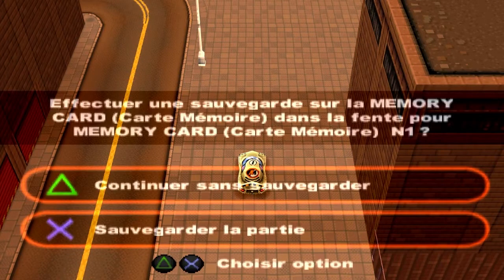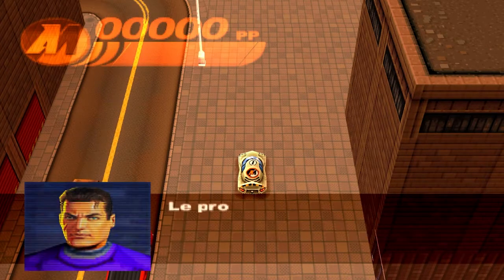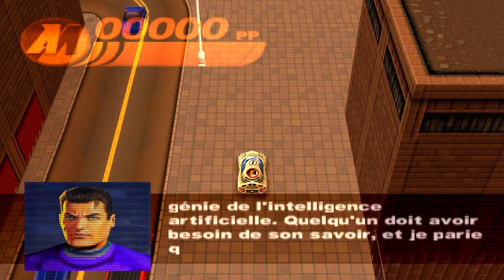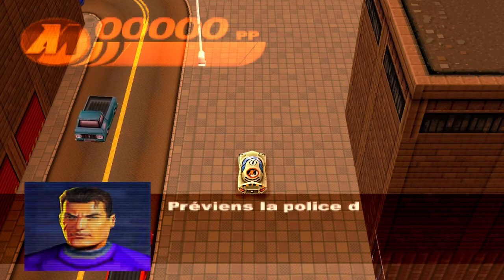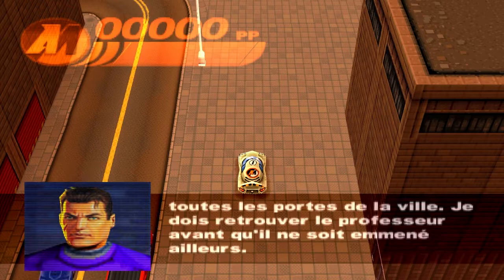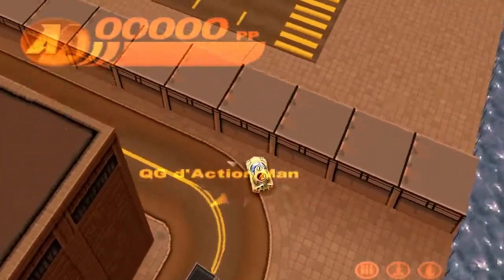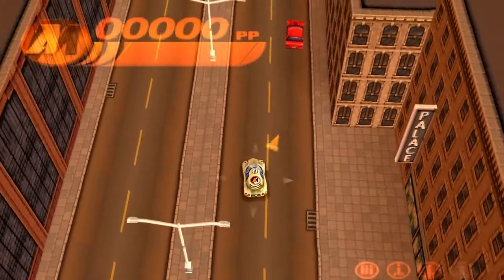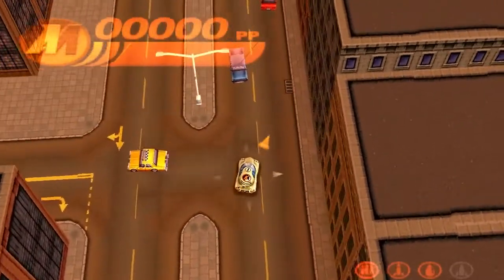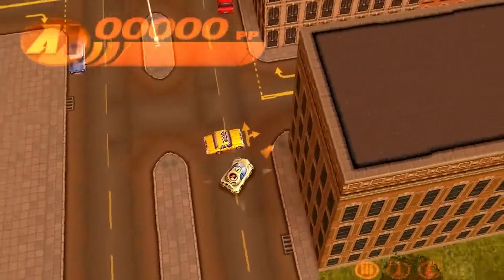Encore une petite voiture, on continue sans sauvegarder. La musique, beaucoup plus funky. Mission : désolé de t'interrompre en pleine course, Action Man, mais on nous signale que le professeur Monkey Smith a été enlevé. C'est un génie de l'intelligence artificielle. Quelqu'un doit avoir besoin de son savoir et je parie que c'est le Dr X. Son savoir serait très dangereux s'il tombait entre de mauvaises mains. On est sur un monde ouvert. On a changé de jeu encore une fois !